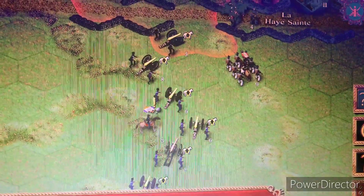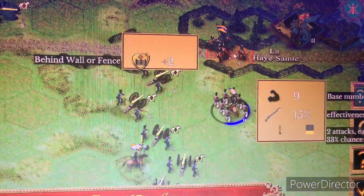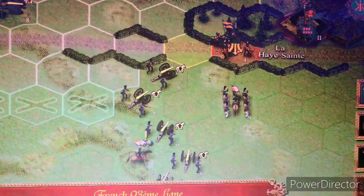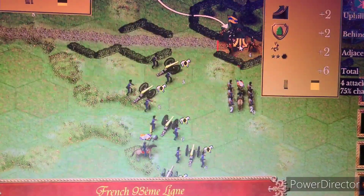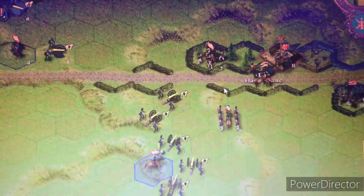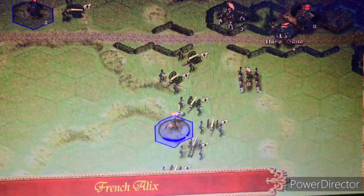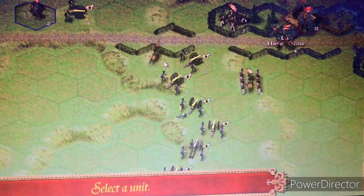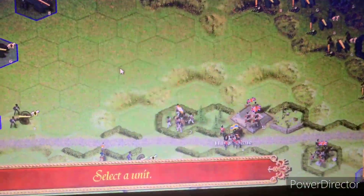Let's see what we can do here - I hit the wrong button. We want to melee. Let's see what we can do - they're getting out of the way. We need a general. He can't merge. Need to get him right here. Here's Napoleon safely back there - I learned my lesson. We've got a bunch more artillery here.